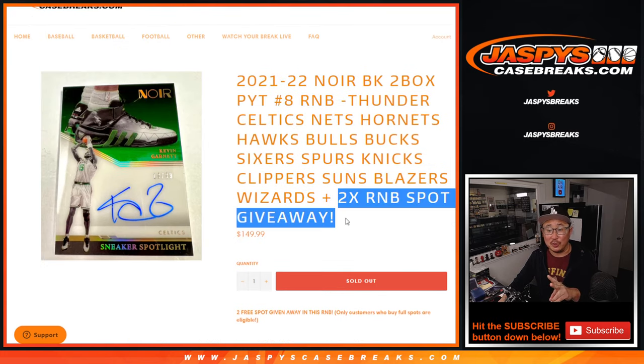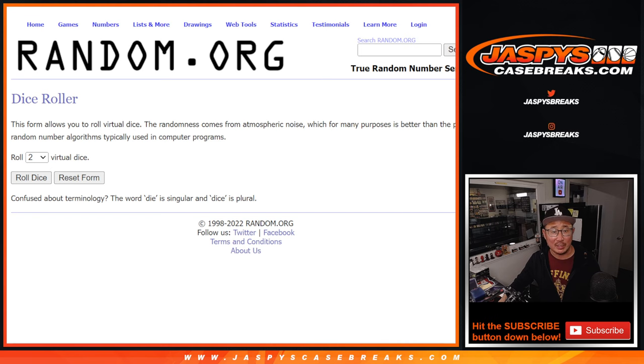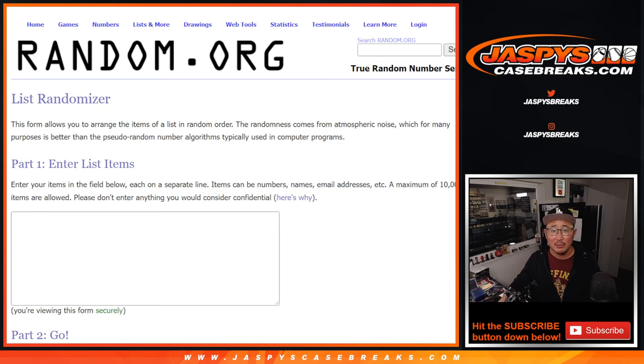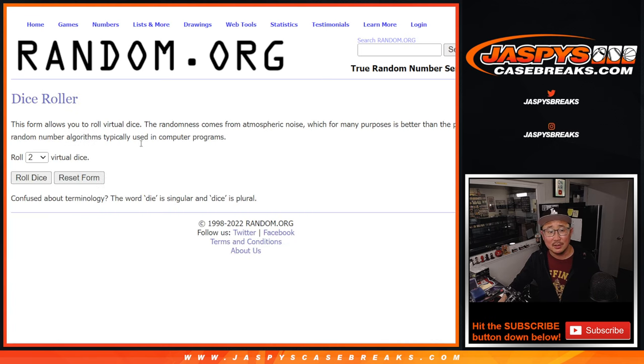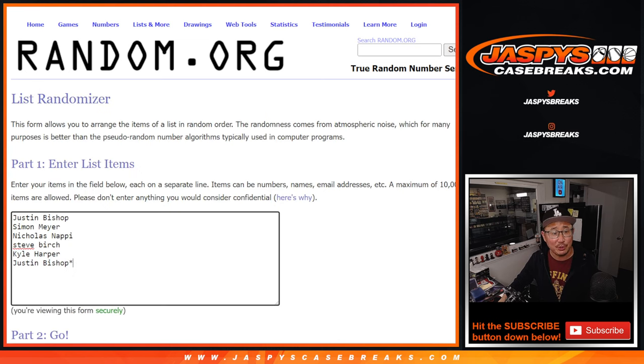Now if you bought a full spot, we're giving away two spots. We did a filler too, so we only ended up selling six spots outright. So top two on this randomizer right here — first dice roll, second dice roll will be for the numbers. But this is for the free spots. So two out of the six, really good odds. Top two after seven.